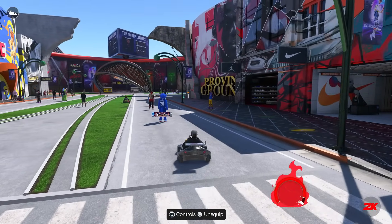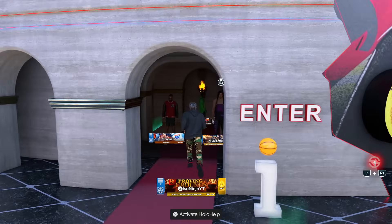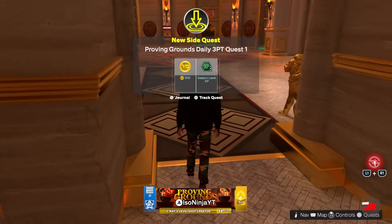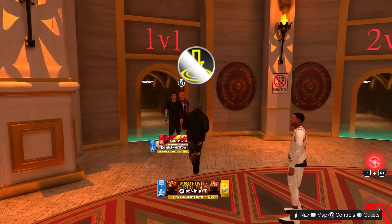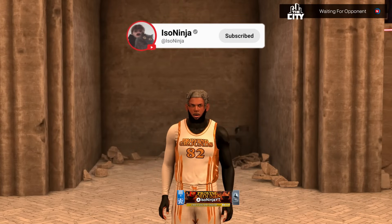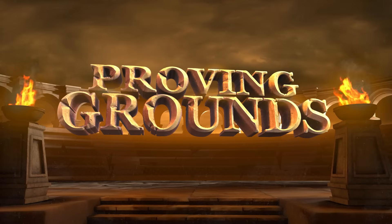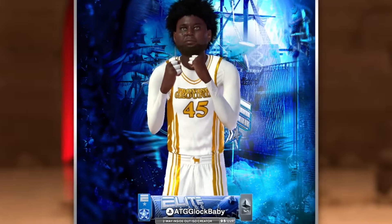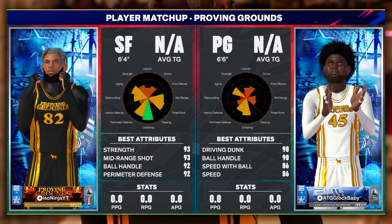We're going to the proving grounds because the 1v1 court right now is set to true shot — real player percentage — which I covered in a video on Wednesday. So we're going back to basics at the 1v1 proving grounds. Hit that subscribe button, we're giving the best content out here in NBA 2K25.